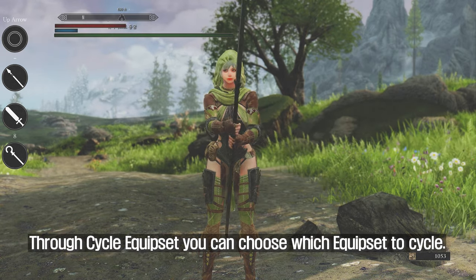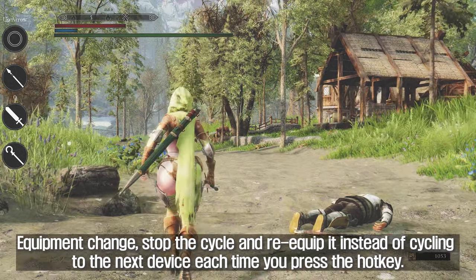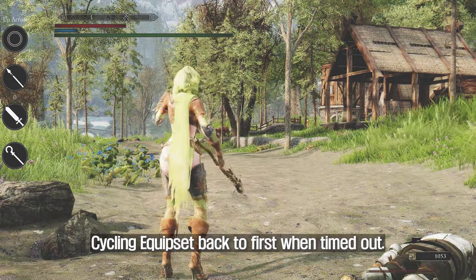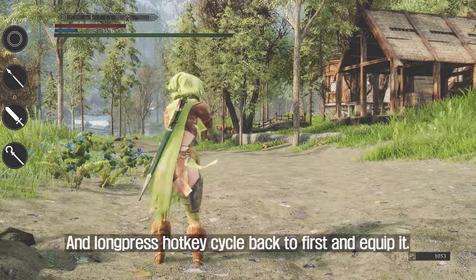Through the cycle equip set, you can choose which equip set to cycle. An equipment change will stop the cycle and re-equip it instead of cycling to the next item each time you press the hotkey. The cycling equip set resets back to the first when timed out, and a long press of the hotkey cycles back to the first and equips it.